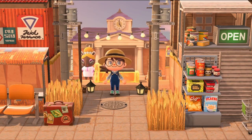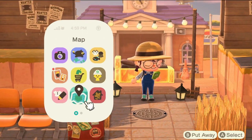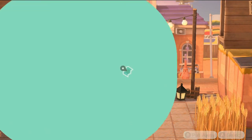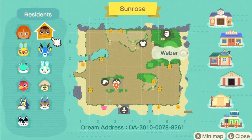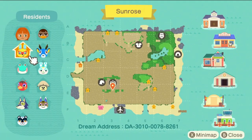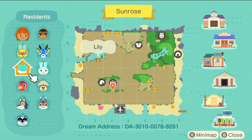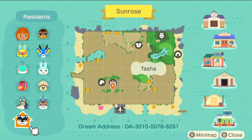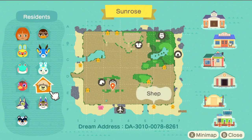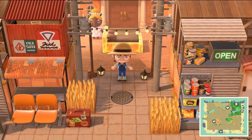First thing I'm going to do is check out the map and their villagers, and if they don't have any kangaroos or koalas I'm going to be very upset. These are their residents: they've got Mera, Lily, Rio, Lobo, Tasha, Kitty, Shep, Francine, Bam, and Weber. An interesting lineup - I like the mix, it's really good. Still flabbergasted they don't have kangaroos or koalas.